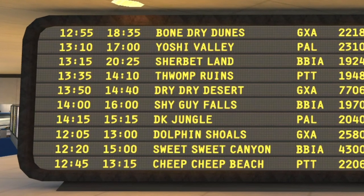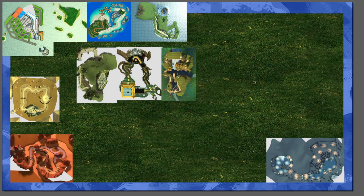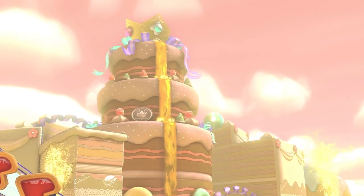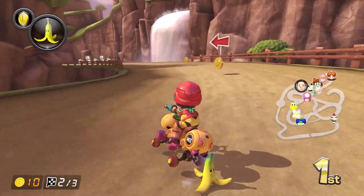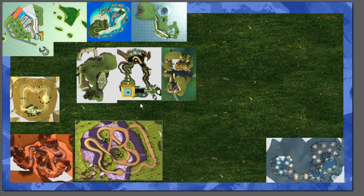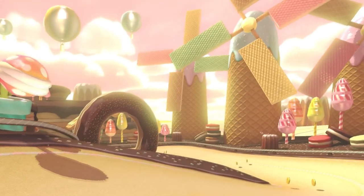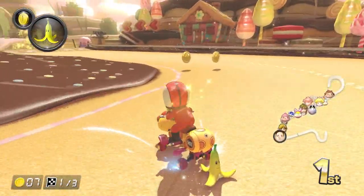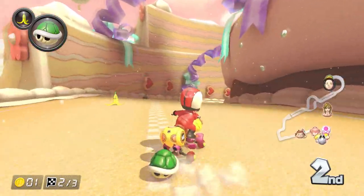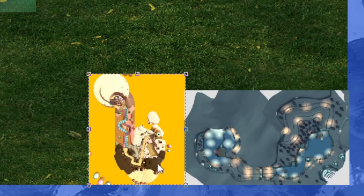With the remaining tracks on the airport schedule, we can tell that DK Jungle and Shy Guy Falls are also not too far away, placing them fairly close to the ruins. Yoshi Valley features grass but is located in the middle of nowhere, so I feel safe placing it close to Bone Dry Dunes, as it kind of blends desert and grassland together. Sweet Sweet Canyon is harder to place since it's made of candies, but placing it close to Sherbet Lane ensures colder temperatures so the candy doesn't melt. Science!